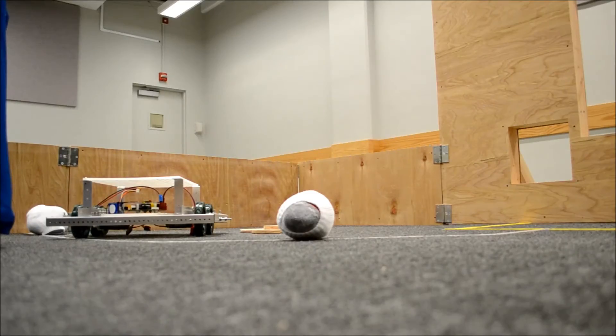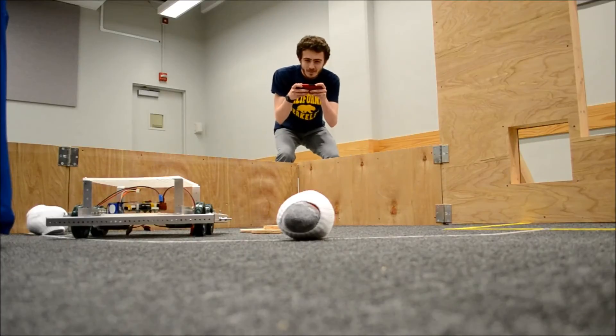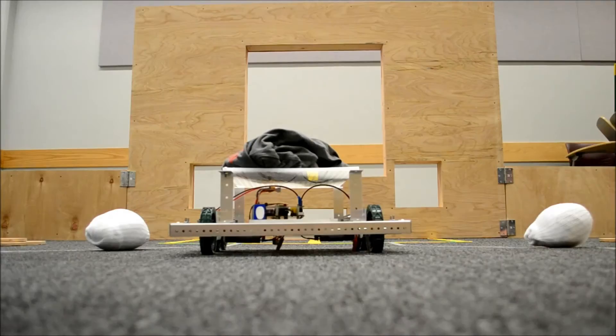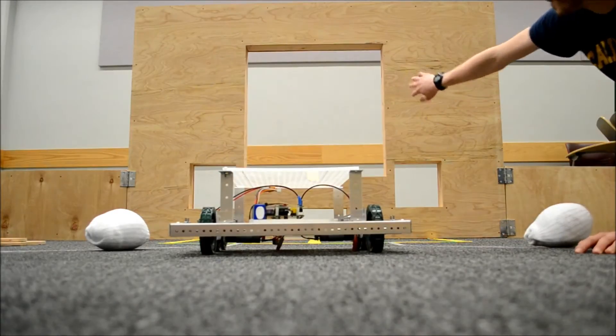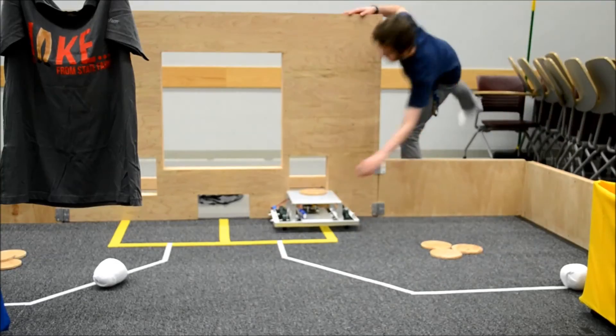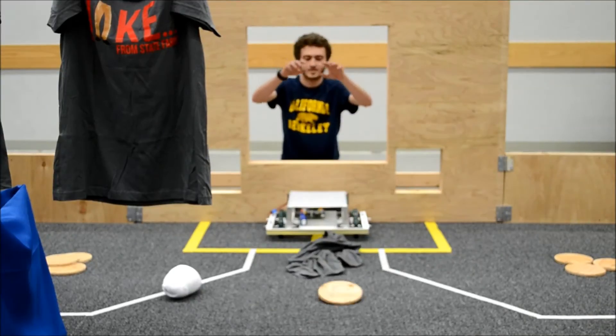The autonomous period is followed by a 2 minute teleoperated period where robots will be controlled by the team's drivers. During this phase, alliances attempt to score points by putting the laundry into laundry chutes, putting it into the hampers, or by scoring coins. However, there are penalties for contacting clothes and coins that have already been scored.